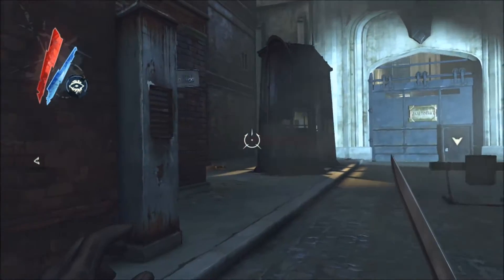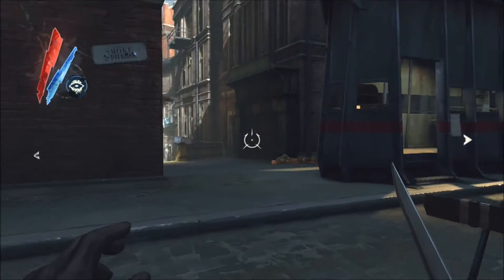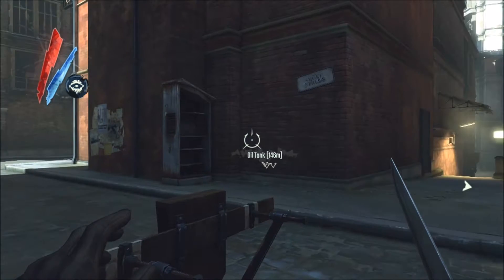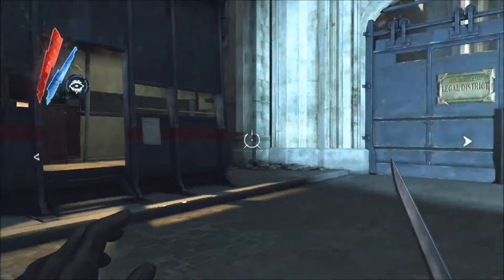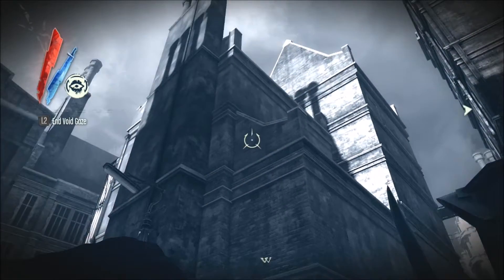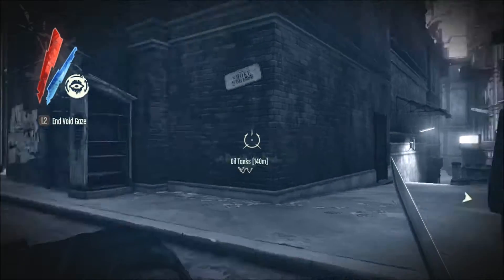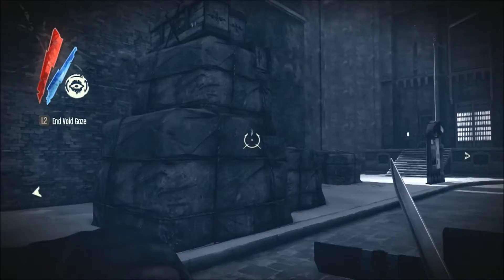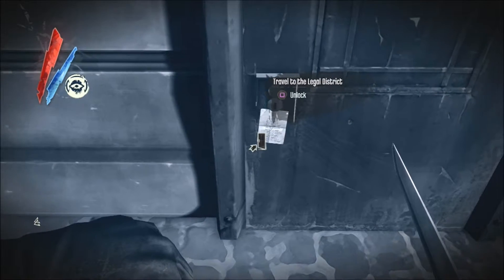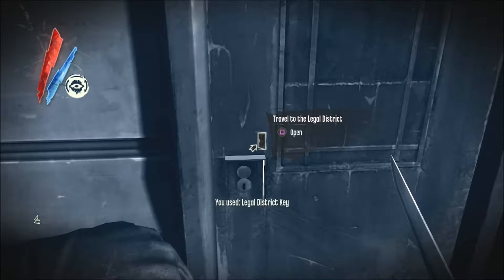Hi everybody and welcome back to another episode of Dishonored: The Knife of Dunwall. Last time we had a little bit of issues with our stealthiness — still do, I might add. Rewire tool and boot stealth upgrade are going to be so important next mission. We talked to the lady who wants us to get rid of her uncle, got Granny's rag recipe, got all the bone charms, picked up a few coins I'd missed. Feeling good about life. Let's go forth to the Legal District.